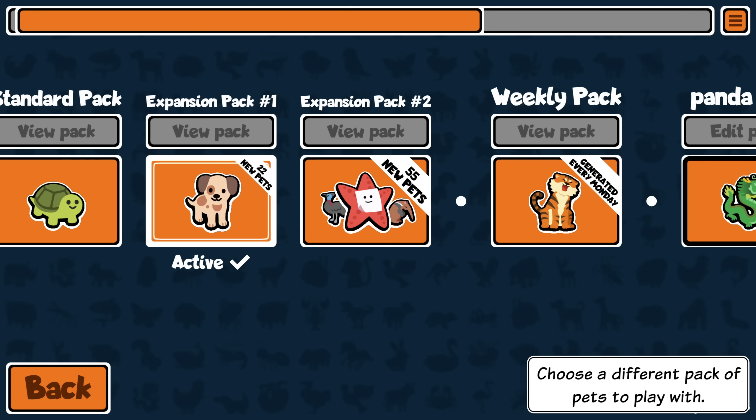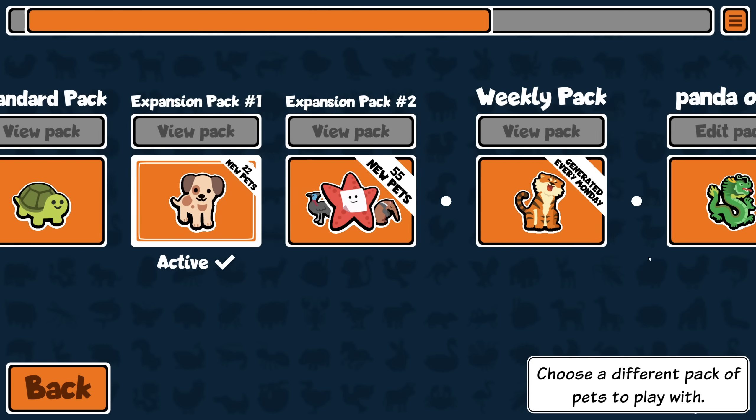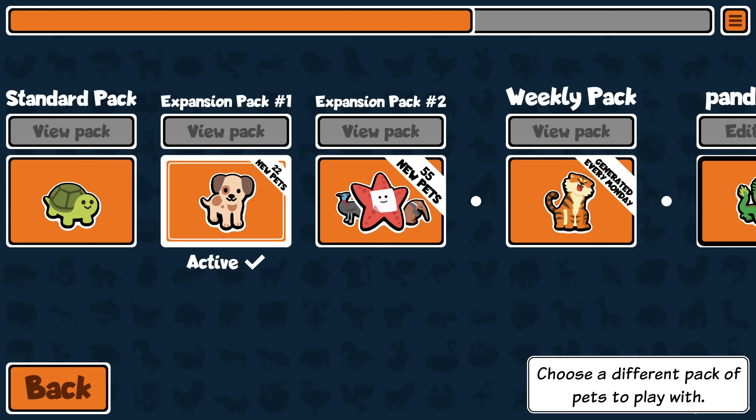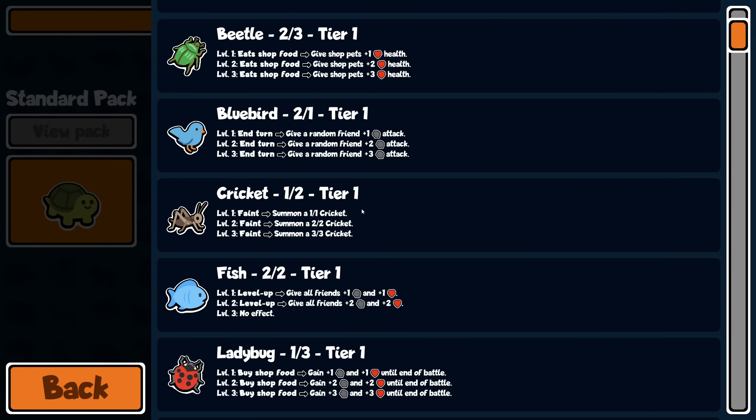Tapir only? I don't know how to do that because I think we'd have to make a custom pack, and they don't work at the moment. Only food related pets — I actually made a custom pack for this earlier. It's still a bit of a draft but I added all of the food pets, and I was going to throw in some other random ones but they don't work yet. Orca only? I wouldn't mind that — the thing is it'd take a while. I'd rather something earlier in the game.